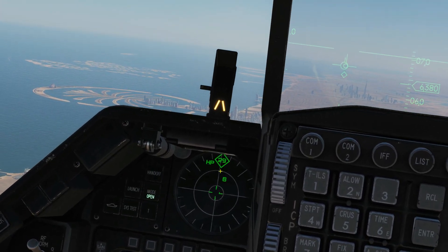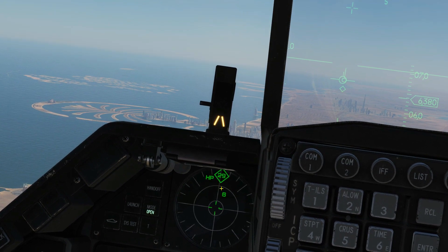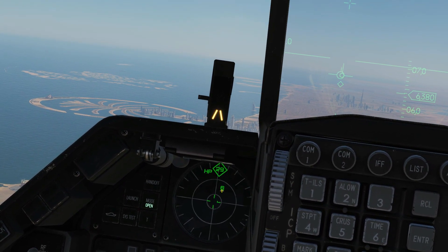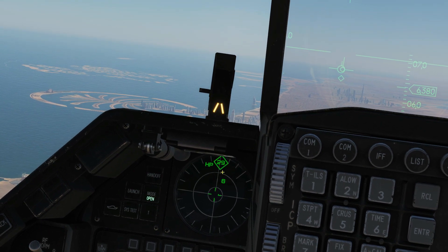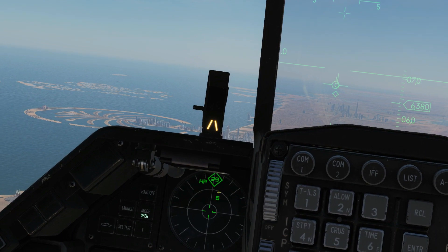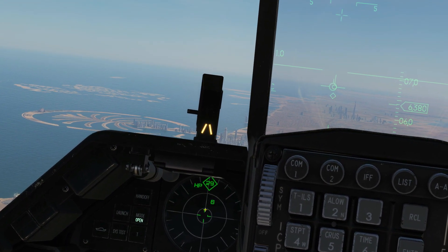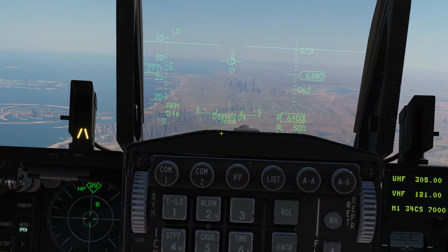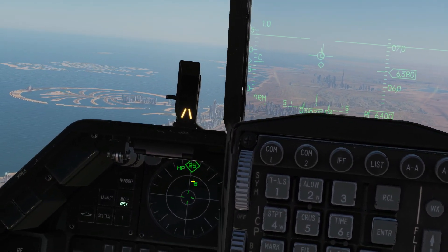Note also the diamond. The RWR system will help as much as it can and will prioritise a threat — there will only ever be one prioritised threat, and it currently prioritises the MiG-29 as the main threat. If the diamond was over the SA-6, it would consider that as the primary threat. As the situational awareness updates and we move on, you will see that the primary threat will change.